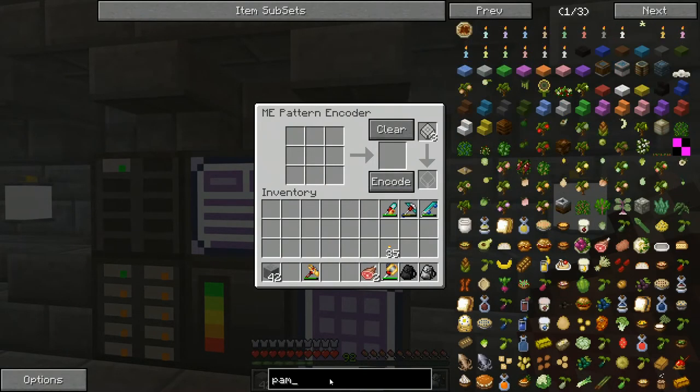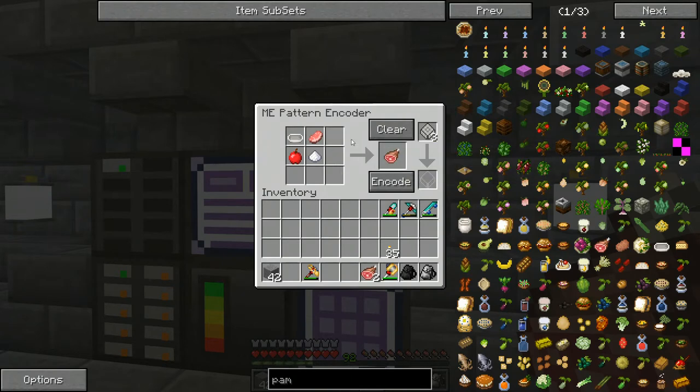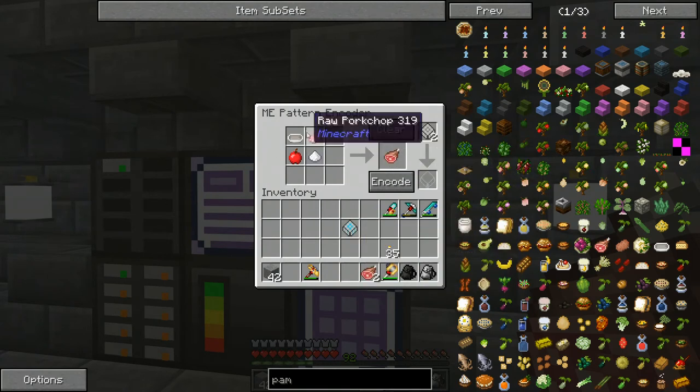Let's do the baked ham for instance. We'll craft that up. Now, if the recipe is in here like this but you don't want the raw pork chop — you want tofu — that's pretty simple. All you've got to do is grab some tofu out of your inventory, clear that out, put your tofu in there, and encode it. It'll automatically use the tofu instead of the pork chop. I'm not a big fan of tofu, so I'm just going to use it as is. We'll encode that and now we can auto-craft this baked ham.